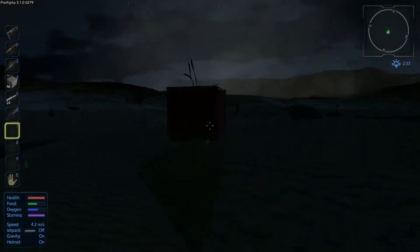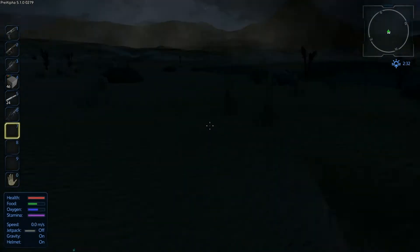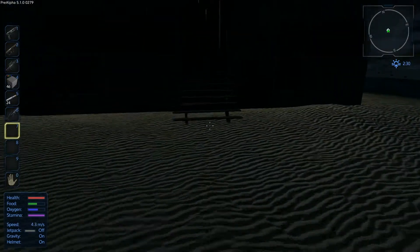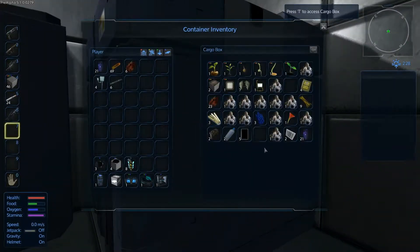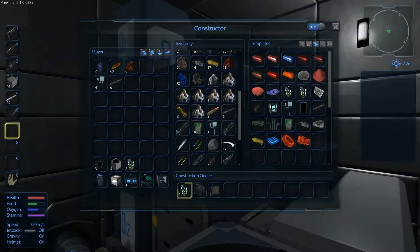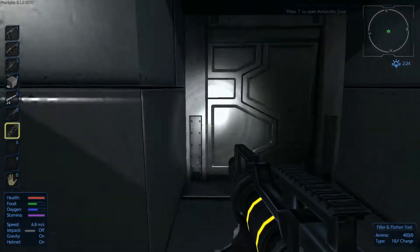I was thinking about making like a little platform to build it on, but I think we might just level off this area. Do we have our leveler tool on us? No. Let me go grab that real quick. Is it in here? Probably in the constructor. Remove, repair, filler, flatten. And a bunch of ammo — we have enough ammo.